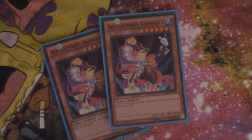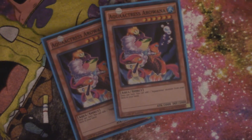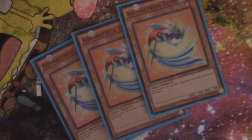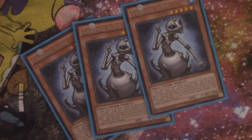For support — this isn't the main part of the deck — we have Aqua Actress Arowana, who can search for more Aqua Actresses. We're playing two of those, and three Aqua Actress Tetra, which searches for one of the more important continuous spells we're using.